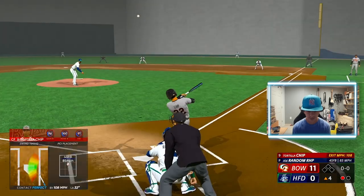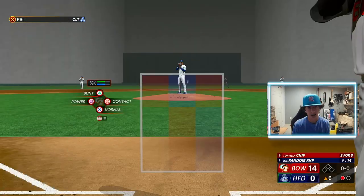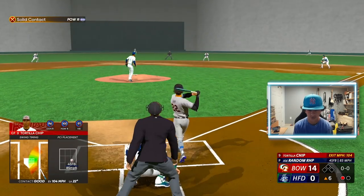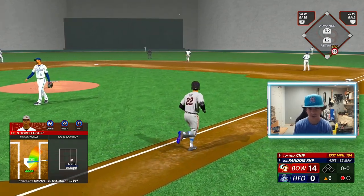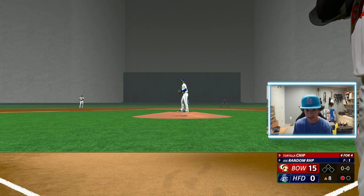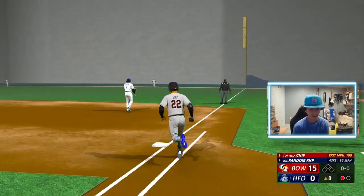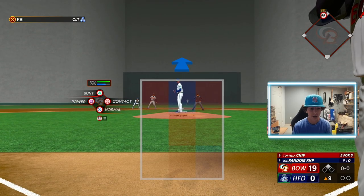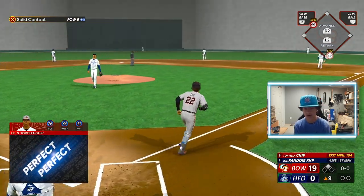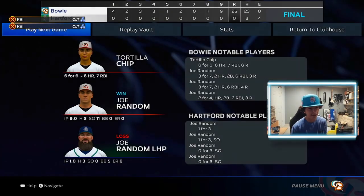Each game takes around two minutes to complete on average, and you're going to get between six to nine at-bats per game. This particular game isn't great — we're only getting about six at-bats. You'll get more XP if there are runners on base; hitting a two-run home run gives you more. This is a very mind-numbing method — basically all you've got to do is hit X and point up. Six at-bats and we got 1,000 XP for that game in just under two minutes.